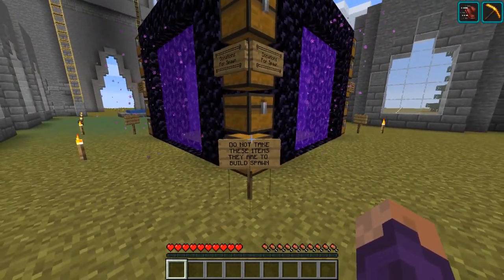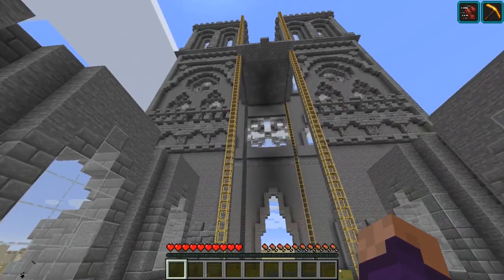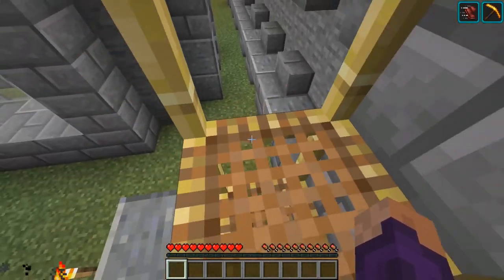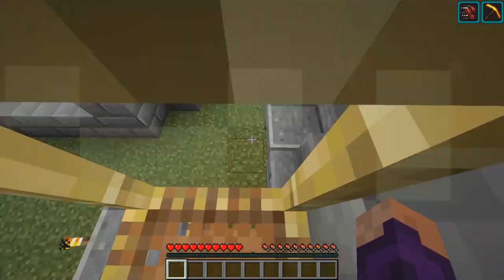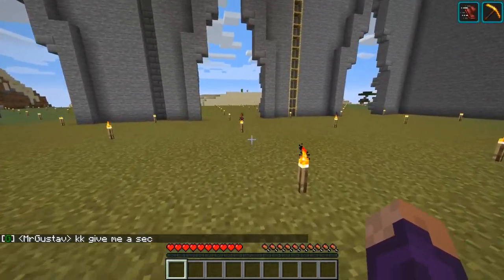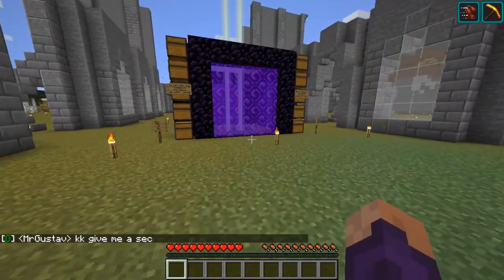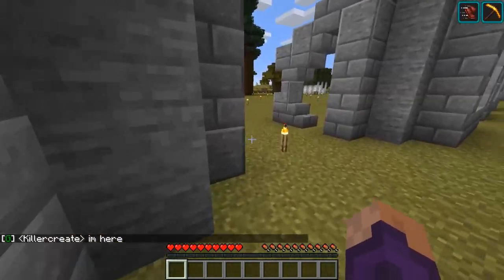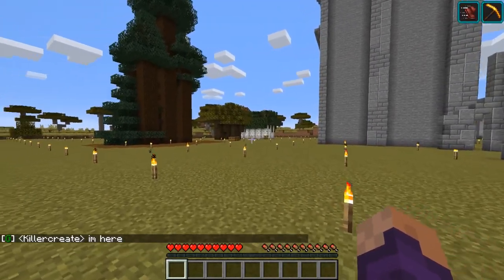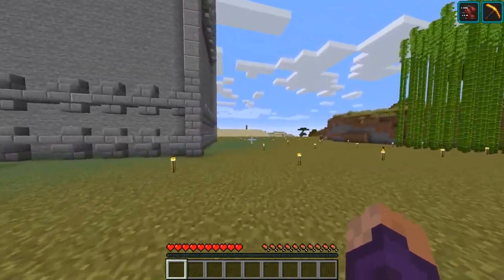Do not take anything from the building at spawn. There are a few people on spawn — it looks like they've got the Notre Dame on the go. Oh, these are the scaffolding blocks! I've never actually used these yet — you jump to go up and shift to go down. They are sweet, they look cool. The wither's been killed at some point already. There's some lag and they've got quite a bit of stuff on the go.